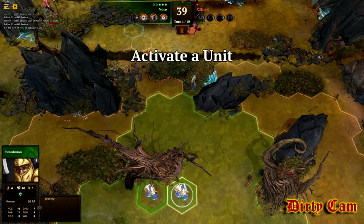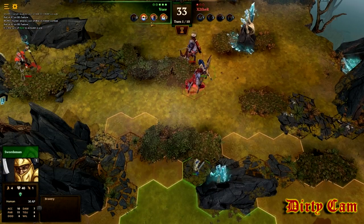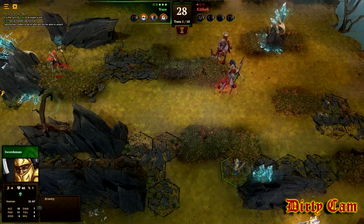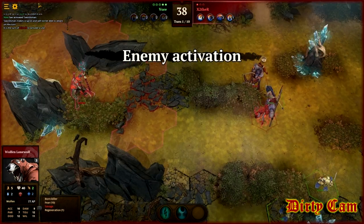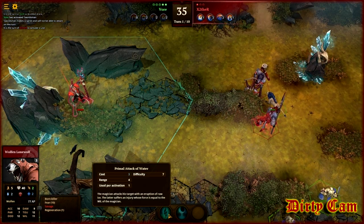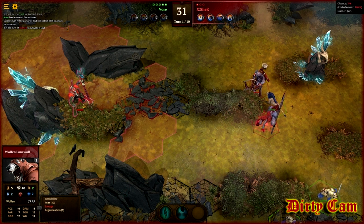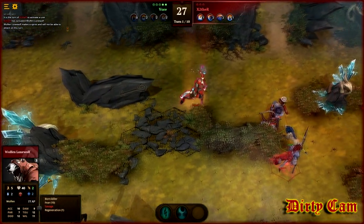I got so lucky — I parried everything. I'm just gonna keep trucking. All he has left is this guy, what's he gonna do? I can see his movement is five down here, so he can only move five blocks.